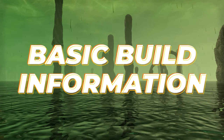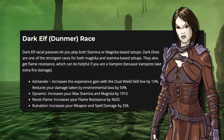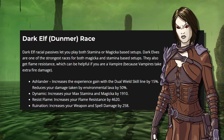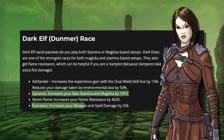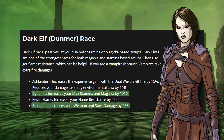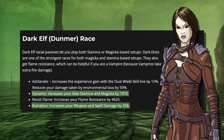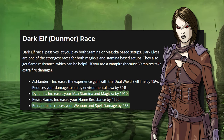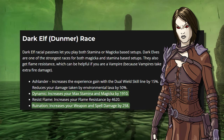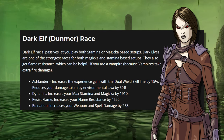Getting into the basic build information for the patch, starting with our race options. The uncontested meta for any Stam spec is Dark Elf, as it provides both the most max stamina and most weapon and spell damage out of any other choice. This is the race used on the dummy and in content. Another benefit to Dark Elf is that it also offers nearly 2k max magicka, making it just as strong an option for mag specs if you'd like the versatility to switch between builds.